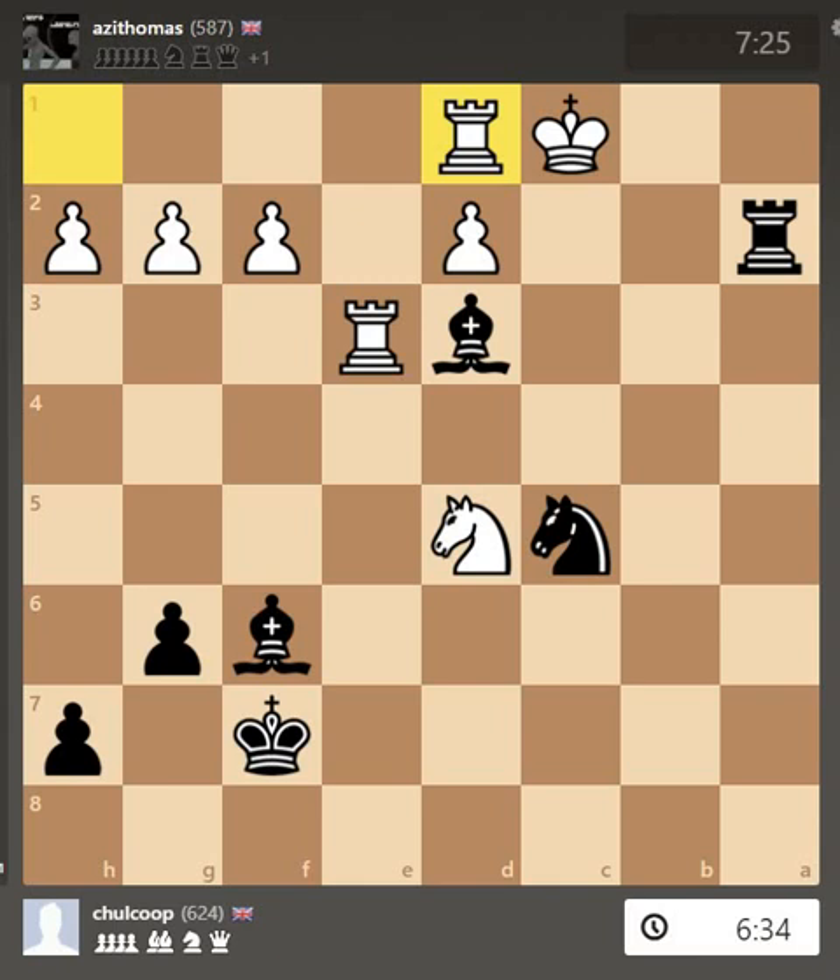From this position there are three possible ways that black — which was myself — could get checkmate in just one move. On the next move it is checkmate by black, and there are three ways of doing it with three different pieces. See if you can spot all three ways of getting checkmate with black being the next to move.